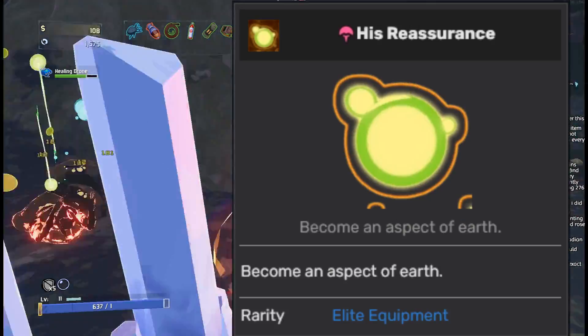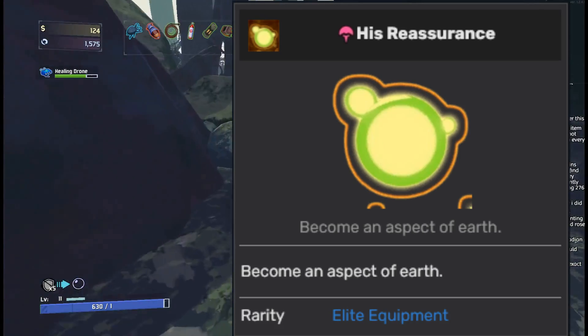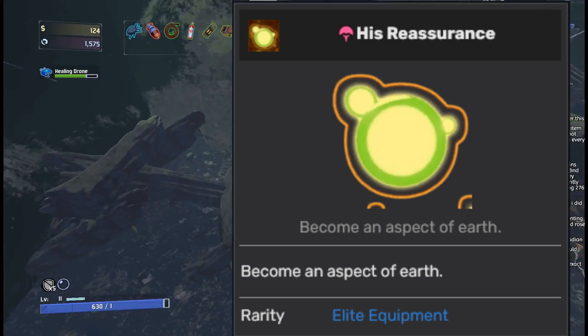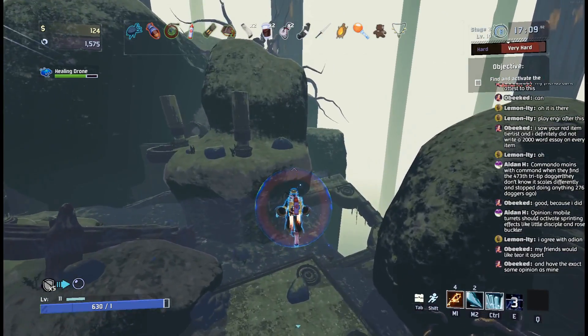Next is the Mending Aspect, which I think is by far the worst one. This is just pretty useless — it doesn't give you a debuff, it doesn't give you extra damage. All it does is heal the little drones around you, and why even bother when you can just pick them up off the ground again? Getting the Mending Aspect is a huge disappointment, so it's going into the D tier.